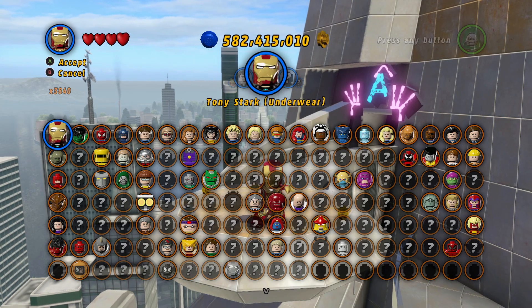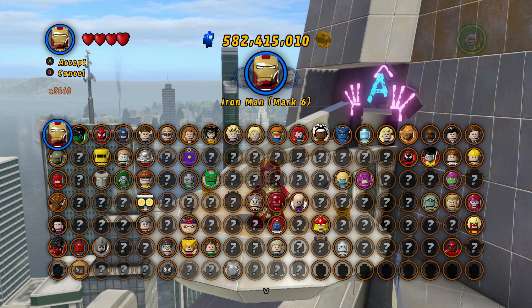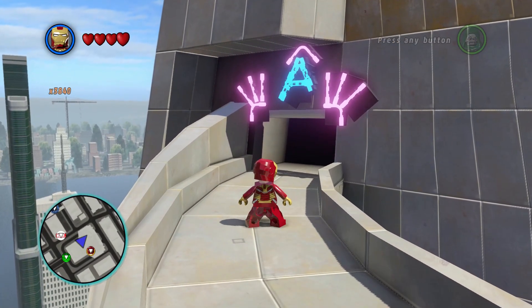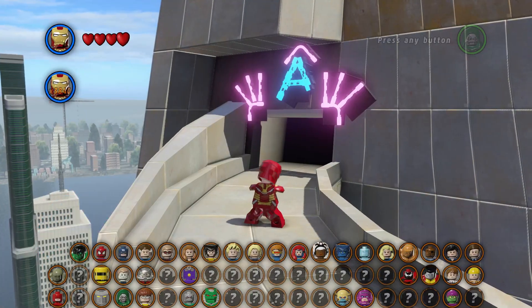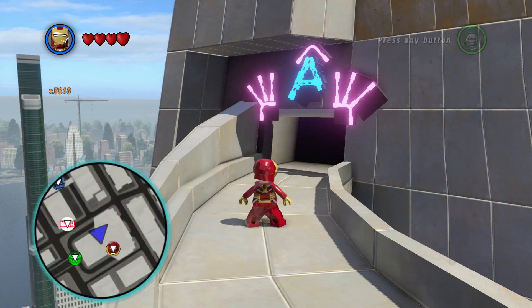First off, if you see here, we have a bunch of these already, and if you play the game you're going to unlock like three or four of them. The ones you have to worry about going through and getting later on is this one, House Party Protocol. You get one of them in story mode, which I've already unlocked, and then that one is going to be, I believe, 42, and then the next one is going to be 10.